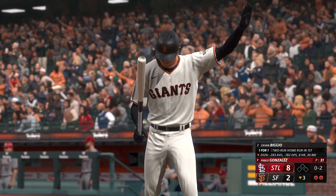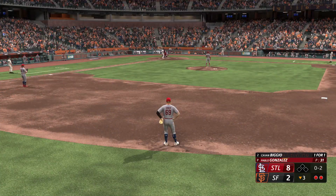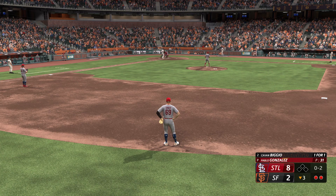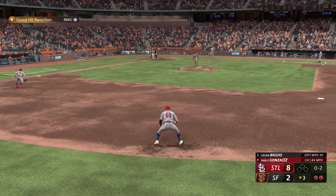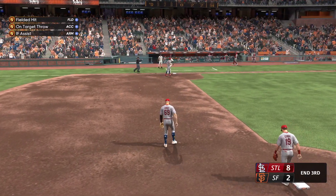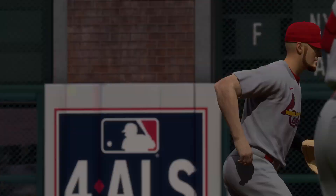Bottom of the third, Cardinals up eight to two now - holy cow. Two outs, nobody on for Kavan Biggio, who's one for one with a two-run dinger on his line score today. Oh-two pitch from Pablo Gonzalez is a hot shot toward the middle, but we get a glove on it, throw to first in plenty of time. Third inning over, moving to the fourth with a six-run cushion.